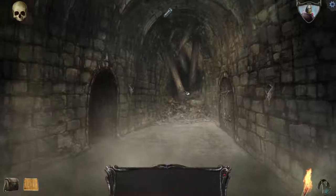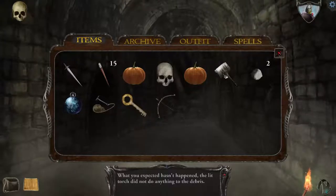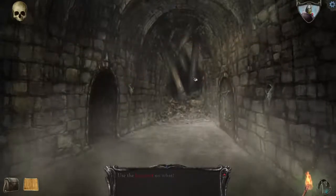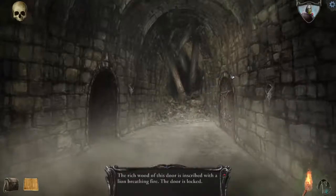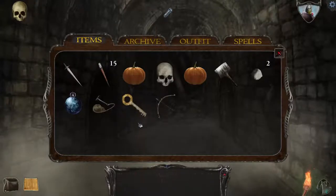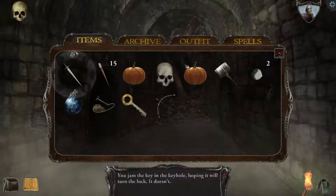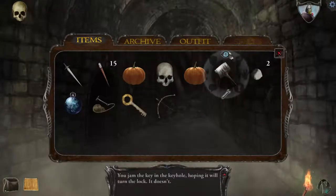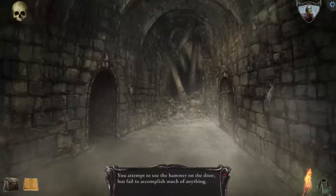Can I burn that stuff? No. I guess I'd need a shovel or something. I doubt the hammer will work, but since I'm looking at my inventory anyway. Let's see what lays beyond door number two. The rich wood of the door is inscribed with a lion breathing fire. The door's locked. That's probably going to kill me. But what are we going to do? You jam the key in the keyhole hoping it will turn the lock. It doesn't. Can I just hammer it down? Nah. Well, I guess we're not going that way.